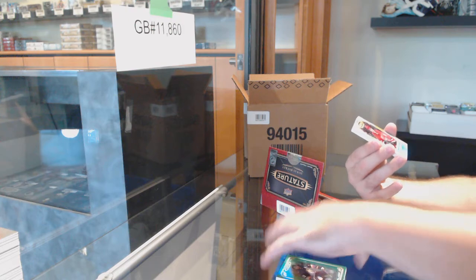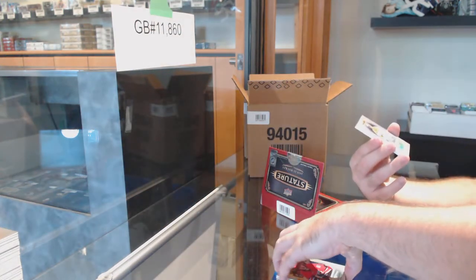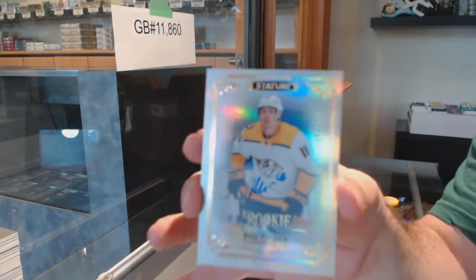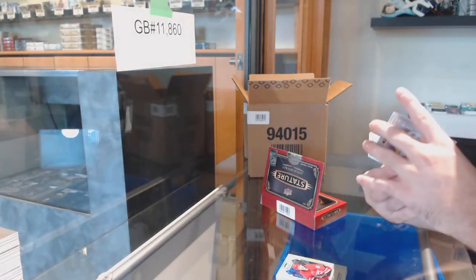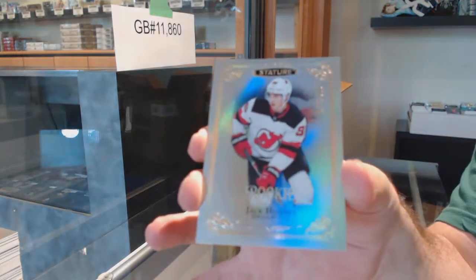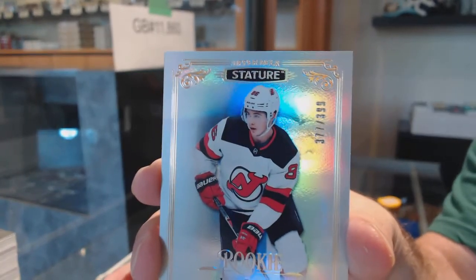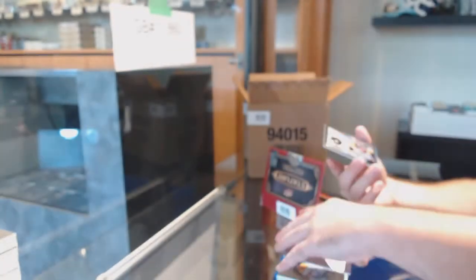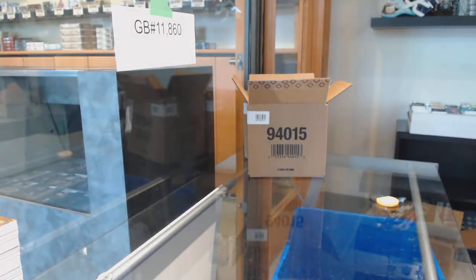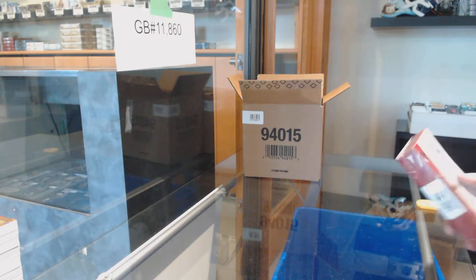For the Carolina Hurricanes numbered to 85 Teuvo Teravainen, for the Nashville Predators numbered to 199 Rem Pitlick — so I'm hoping all the other breaks are filling up very quickly now. Holy moly, is this our second one of these? Jack Hughes numbered to 399 — not that I'm complaining, but holy, is that number four now in this case? Four Jack Hugheses!